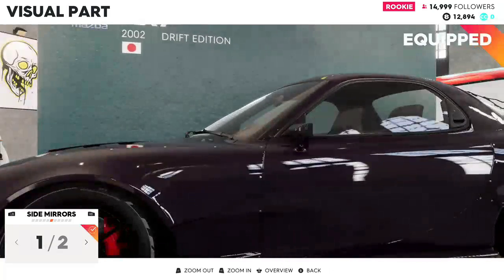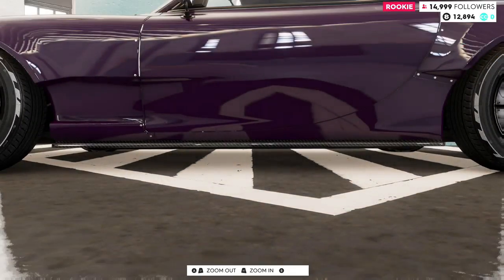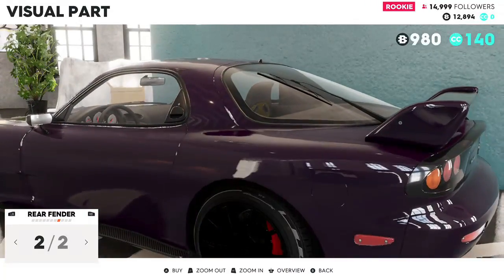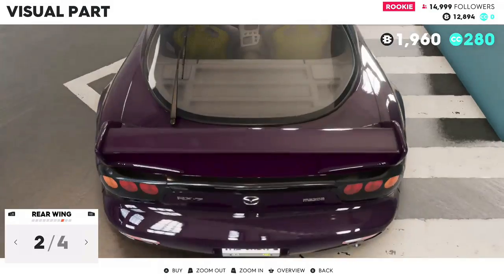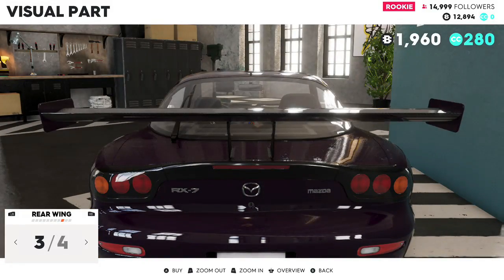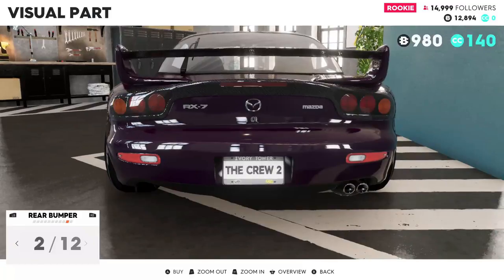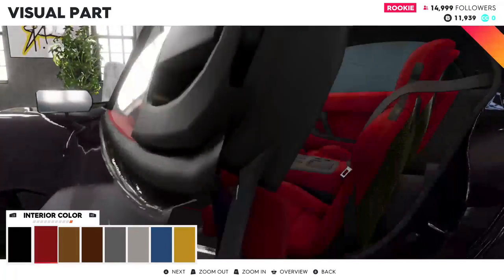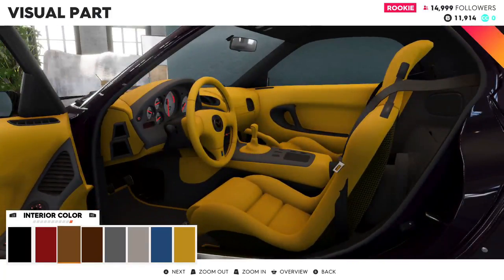For side mirrors, I'll keep the stock mirrors. Side skirts — leave it at that. Rear fender, I'm just going to keep the wide body on it, looks good. The wing — we already have a good carbon fiber wing, that's a huge wing. We're going to keep the original wing, I like that one. Interior color — let's just go with black, I think black looks good.